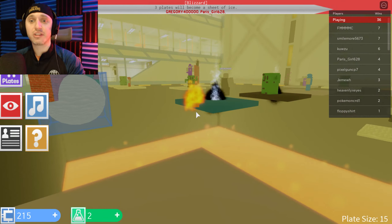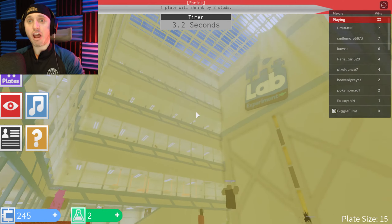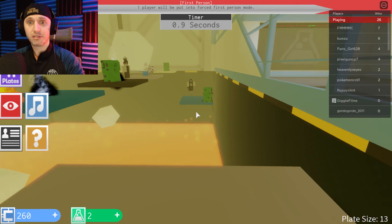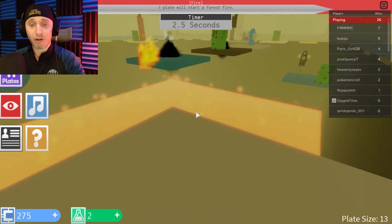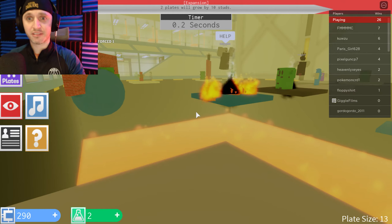Three plates will become a sheet of ice. I'm just gonna keep jumping because it feels like the right thing to do. One plate will become tilted — I hope it's not me. Come on, come on! I think ice chunks are falling actually. This game is crazy — it's a crazy game of chance. One plate will start a forest fire. I am so due for something to happen, I don't want to jinx myself. This guy has got all sorts of calamities.